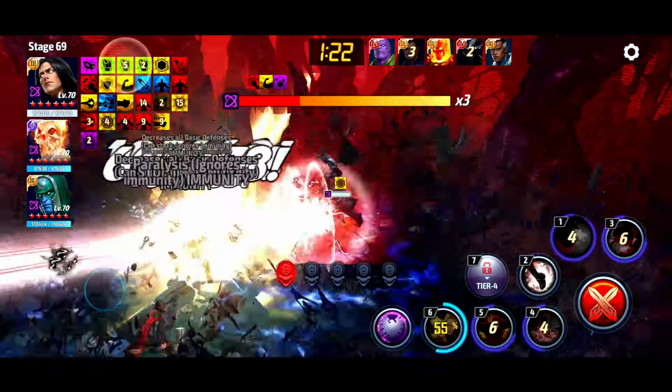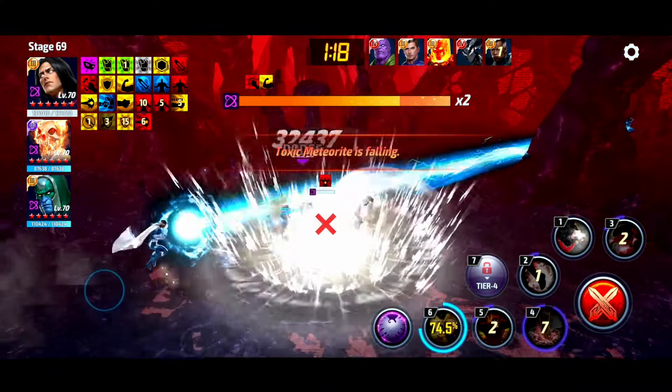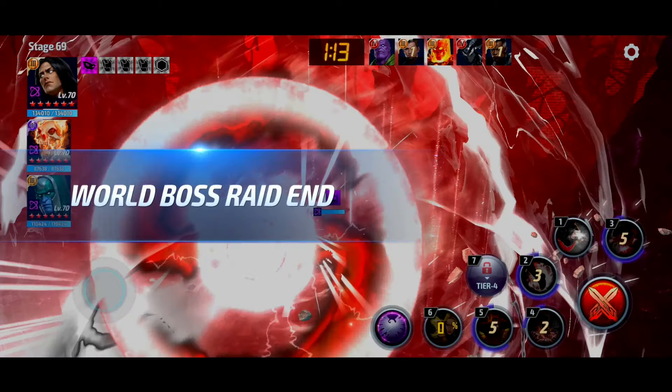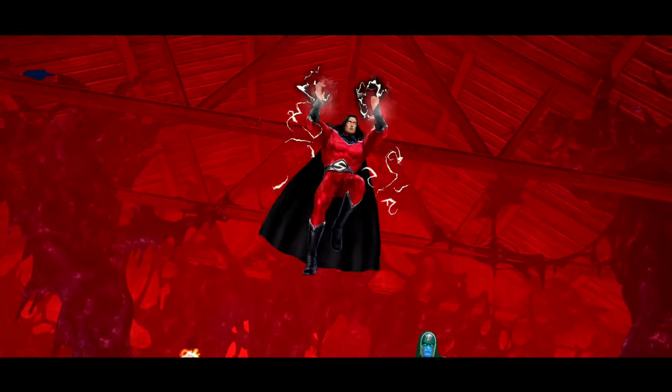You know, it would be cool if that little cutscene actually changed based on what uniform you have on your account. Simple stuff like that would make the game a little cooler. Almost four minutes — not the greatest, but at least he can do it at 70. That's something. Let's see how we do against Mephisto.